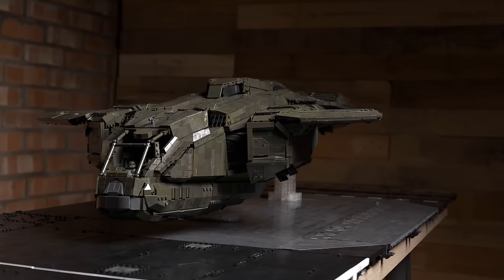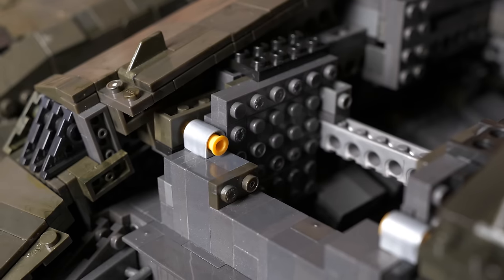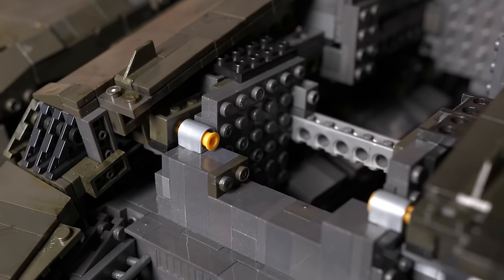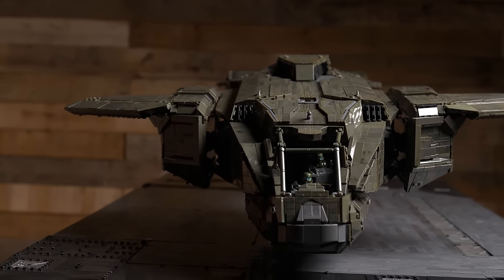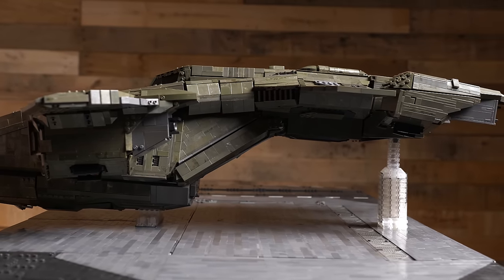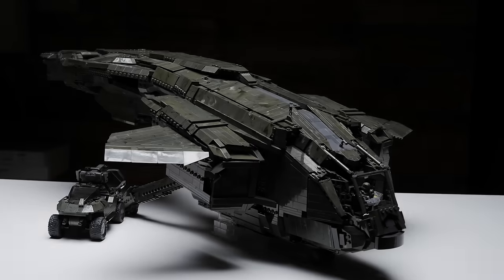That covers the majority of the build. But before you click off — there's more. There are these two yellow pins, and before I tell you what they're for, we need to have a look at the older design. As always, this isn't my first foray into a full-sized Pelican, but to fully appreciate this one it helps to look at where it came from.